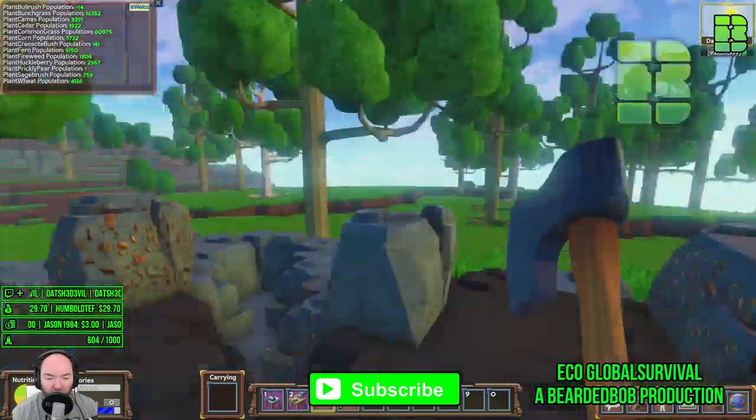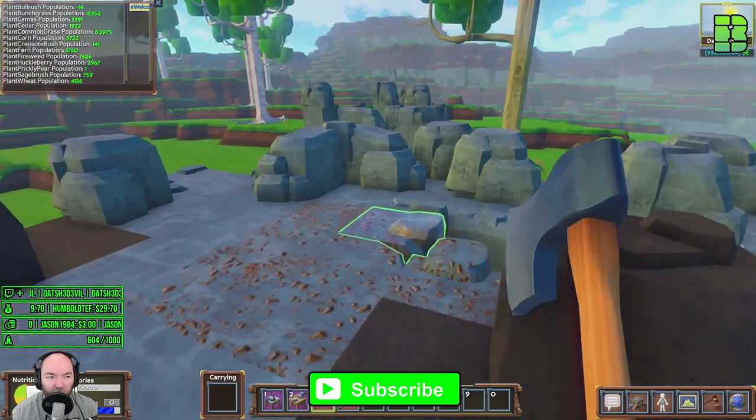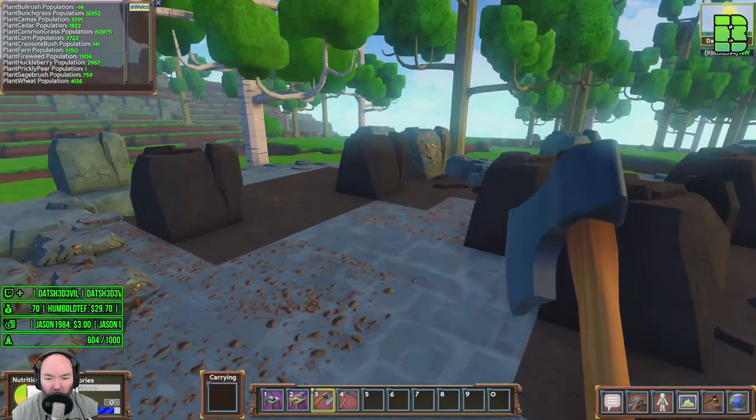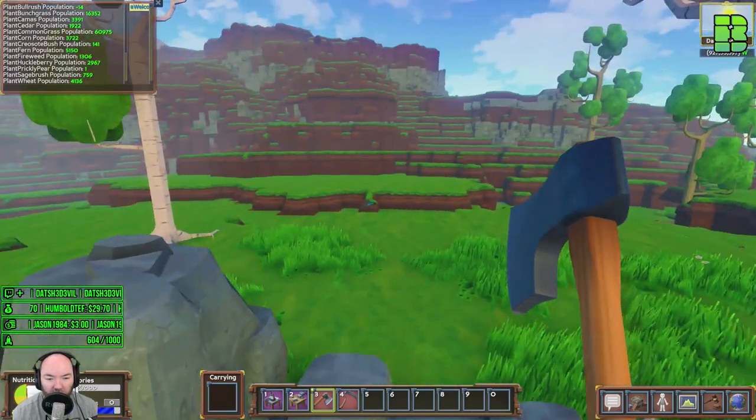Hi and welcome to another Eco Global Survival. You will see we have started getting a new map, and that's because we are on Alpha 5 - it's been released. I've been out a little bit and I've picked a bit of a better location. It's a bit of flat land in a bowl of mountains, but it should be easier for building roads.